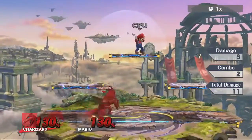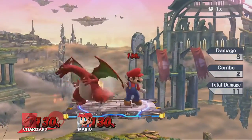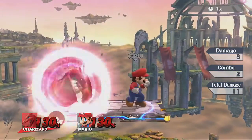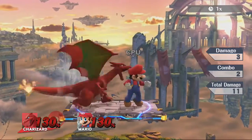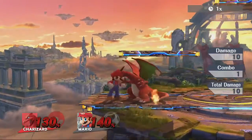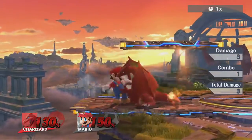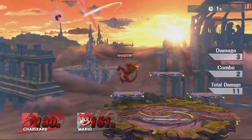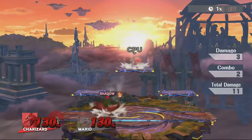Charizard's grab range is decent but not super reliable — sometimes it seems like it grabs from really far and sometimes it doesn't. Dashing grab is pretty good. You can also do a jab-and-grab — just jab and then grab — though you have to wait a decent second to actually throw it out. Up throw is his best kill option.